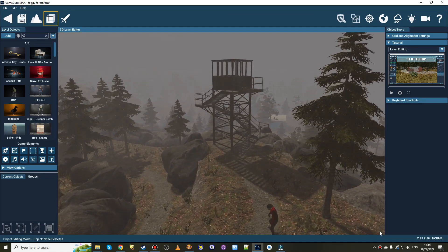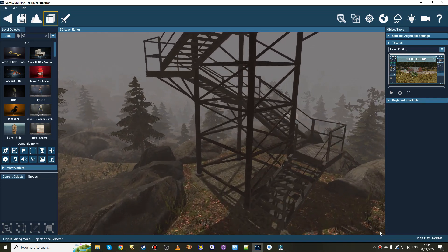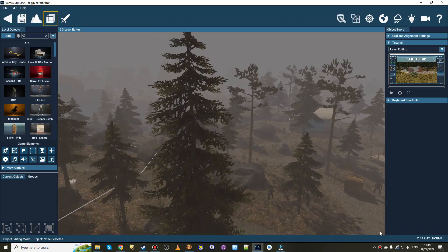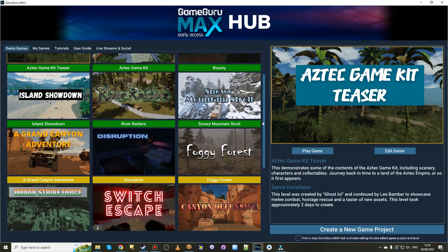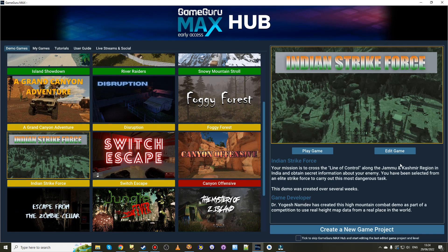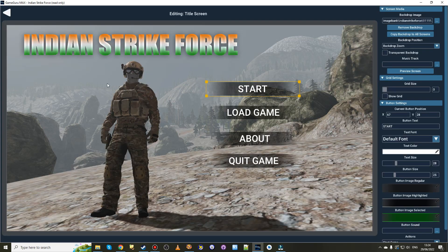Hello there and welcome to the GameGuru Max July update. Let's take a look at the most recent improvements and additions to GameGuru Max. The results are in for a recent real world height map competition and we're proud to feature the winning entry, Indian Strikeforce, in the GameGuru Max Hub for everyone to play.